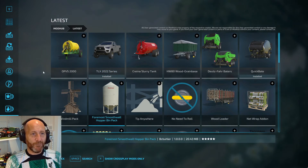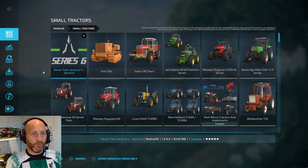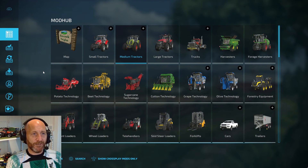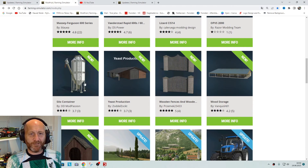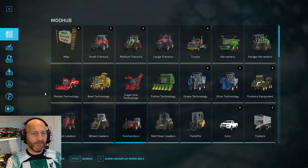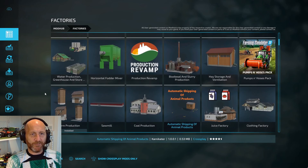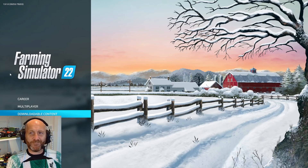But I don't get it here. I've got the TLX 2022 update and the Quick Bale update. If I go into small tractors — no Massey Ferguson. Medium tractors — no Massey Ferguson. There's also this wood storage I wanted to test out today, released for all platforms. Scrolling through factories, the latest is the Windmill Pack — scrolling up and down, nothing. No wood storage. So yeah, it's stuck on version 1.9.1.